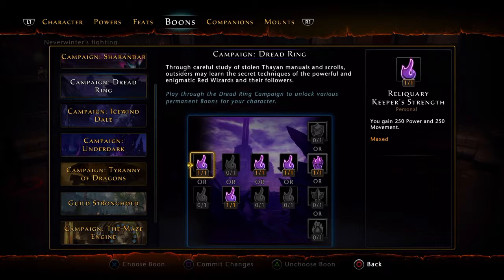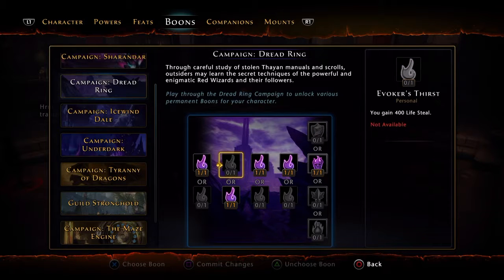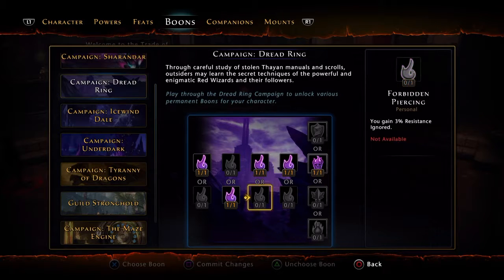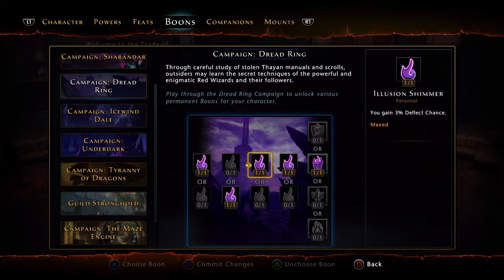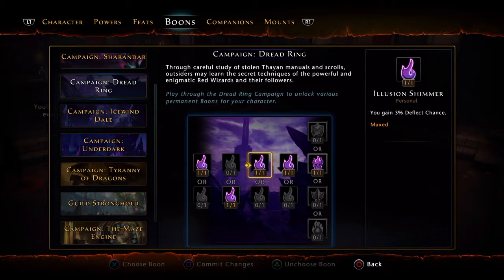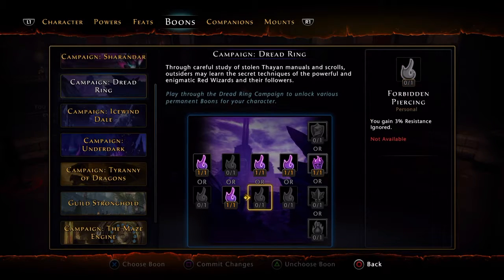Dread Ring: for the first tier, go for the 250 power — don't go for critical strike; I'll explain in the stat build video. You're going to go for the regen build. For the choice between 3% deflect chance or 3% resistance ignored — which is basically armor penetration — you want Forbidden Piercing. Go for 3% resistance ignored, not deflect.